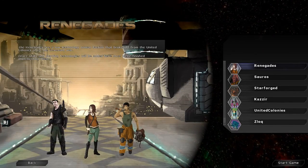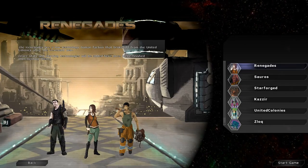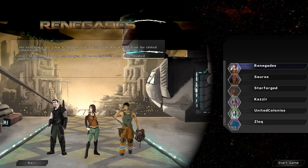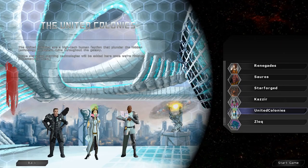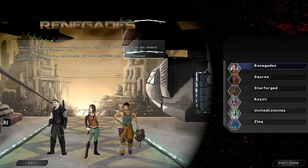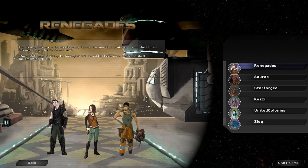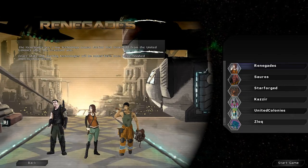Next we have the different factions you can play, and these are pretty typical for a space 4X. You've got the Renegades and the ultra law-and-order faction — we can presume they are the same species, but the law-and-order faction is trying to maintain civilization and control while the Renegades are living the dystopian dream, fighting for whatever cause they believe in. If you've played games like Sins of the Solar Empire Rebellion or Civ Beyond Earth, you kind of get the dichotomy.